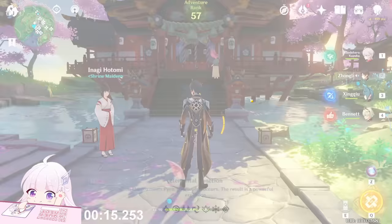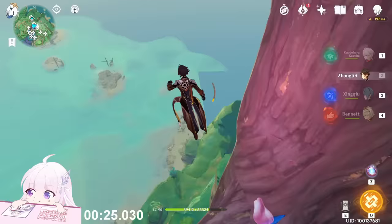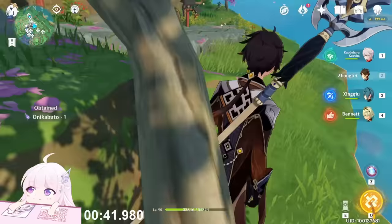Just go this way behind the shrine. Jump down from here — you will find one on that wood right here. Collect this one and jump down again. There's another one here on this sakura tree, then jump down again.